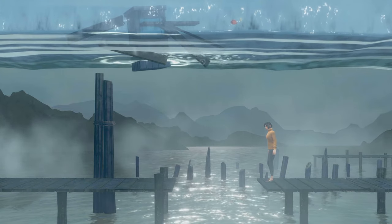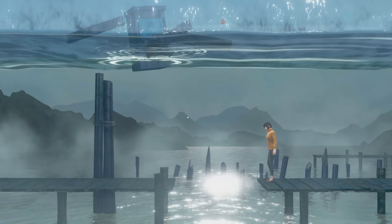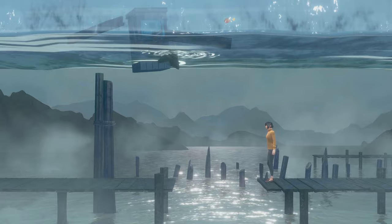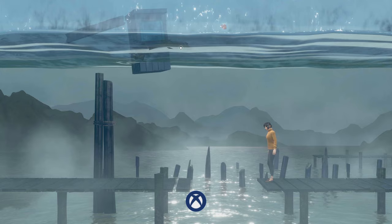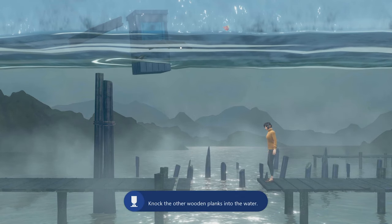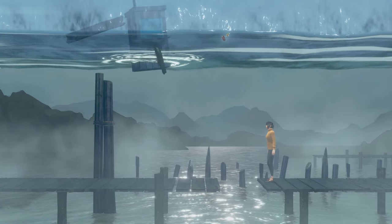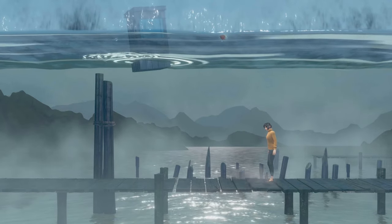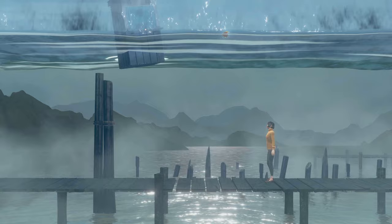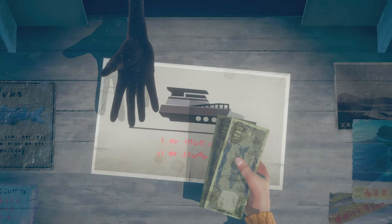Drag wooden planks in the water. The Wood Board achievement will pop. Then start to build the bridge. One of the bridge planks fell into its place as I was doing the Wood Board achievement. Drag down the small ticket shop as well. And when you buy the map using the thumbstick, give the money to the seller.